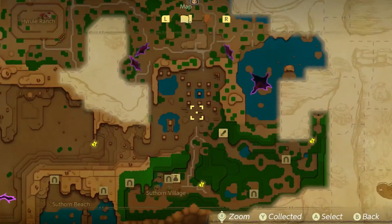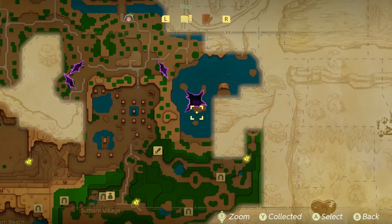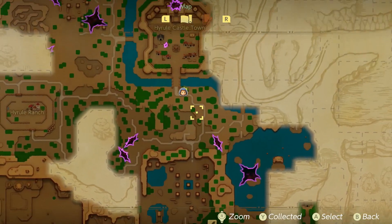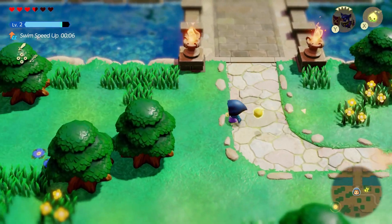So basically what you're going to do is complete the first dungeon, go around here — you're going to be at Loubury's house, go north, and make it to this spot here. It's going to be just south of Hyrule Castle Town. Once you've gotten to Hyrule Castle Town, that's where I'm going to start this tutorial.